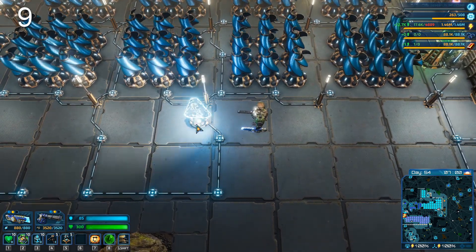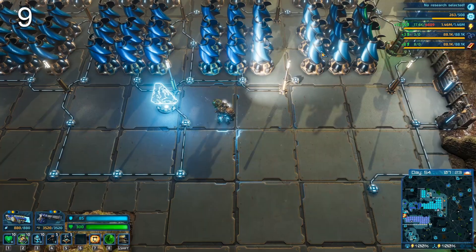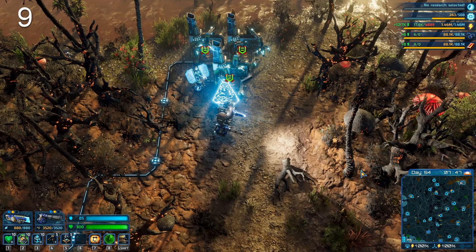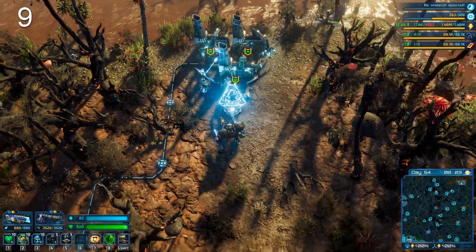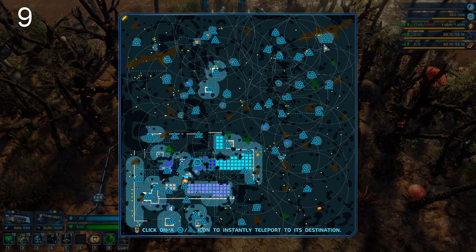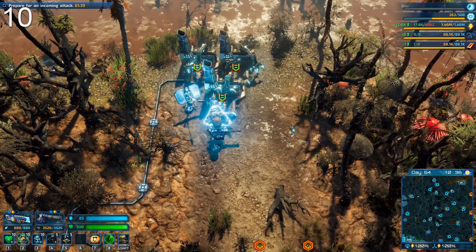Following on from portals — units don't respawn inside radar coverage. If you place a radar whenever you build a mining outpost, you won't get random critter respawns in that area. Edge attacks will still happen, but no random creatures will just appear. I have the entire map covered by radars, which means I'm now safe from respawns — that's a pretty neat safety net.